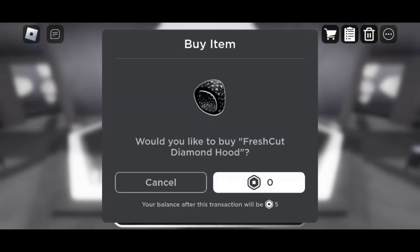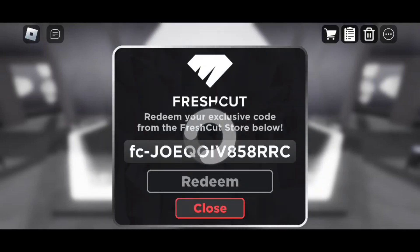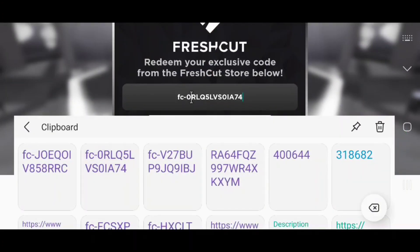So this is for the diamond hood. Next, we're gonna go back to our clipboard. We're gonna go to the second one here.